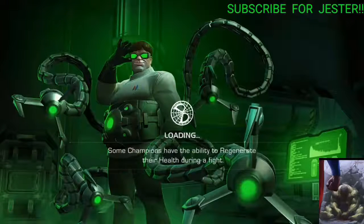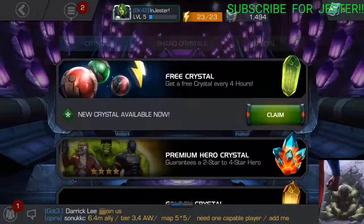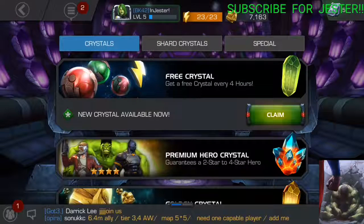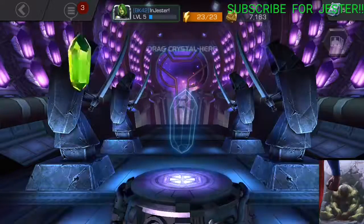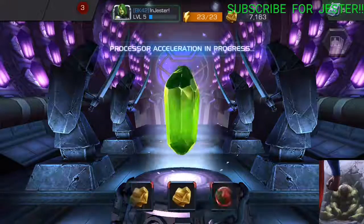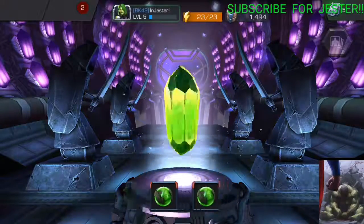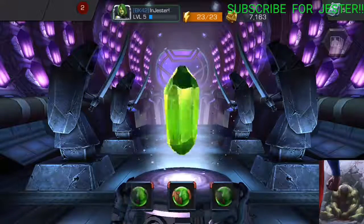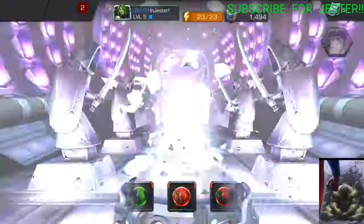Then we go to crystals, which is how you get champions. I'll show you — we have a free crystal here. It's not up to the mark. You need 100 to buy a crystal, a superstar. When you tap on it, it spins and gives you a random one. We got some heal potions — okay, that's not bad.